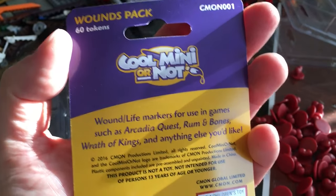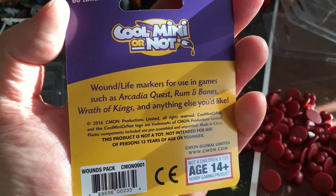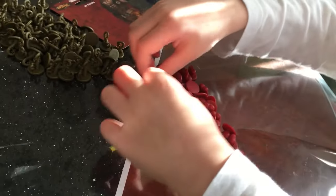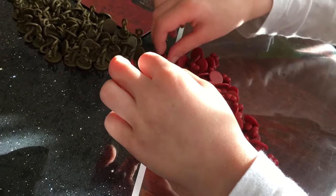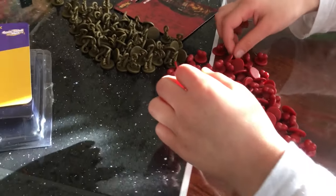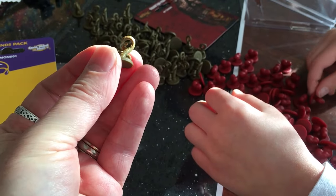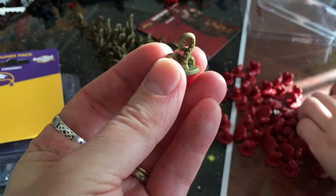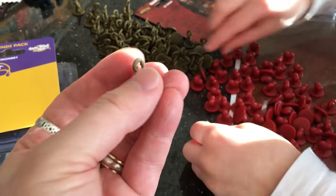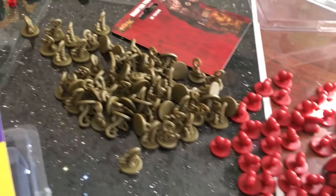60 — to save your counter, you'd be there for a while. Wound life markers for use in games such as Arcadia Quest, Rum and Bones, Wrath of Kings, and anything else you'd like. Very, very handy. Now in the base game you do actually get little packets of both of these, which was a nice surprise. I wasn't expecting to get proper plastic tokens in the base game — I thought they'd just be cardboard. It is only a limited number in the base game, maybe 10 or 15 in each packet. But here, we're overwhelmed with health and tentacle goodness.